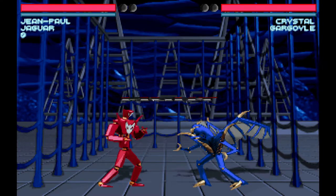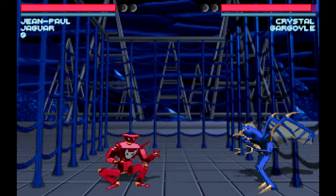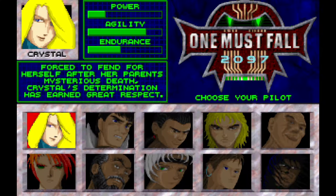One Must Fall 2097 is your typical fighting game with a mechanic rarely seen — you get to pick a pilot and a robot. You don't see that in today's fighting games. The story is that WAR is holding a tournament for its best employees to see who gets to establish an Earth base on one of Jupiter's moons, Ganymede.